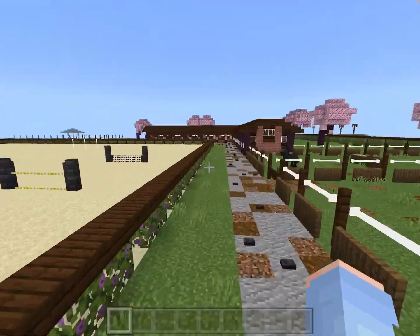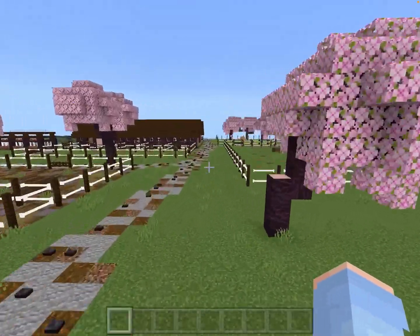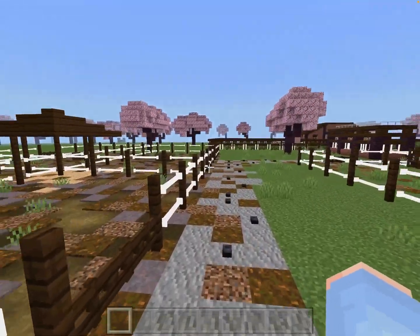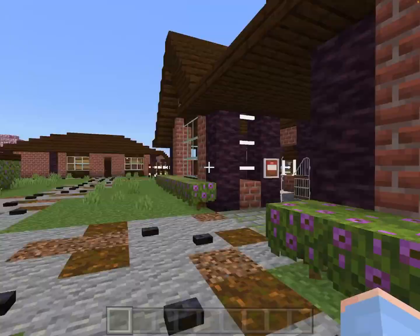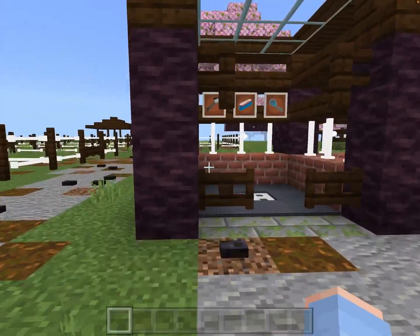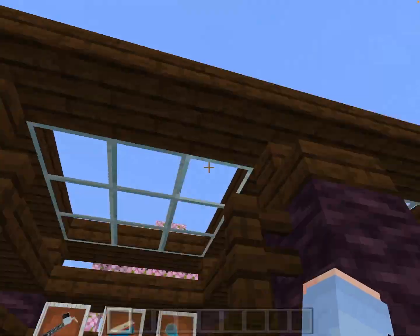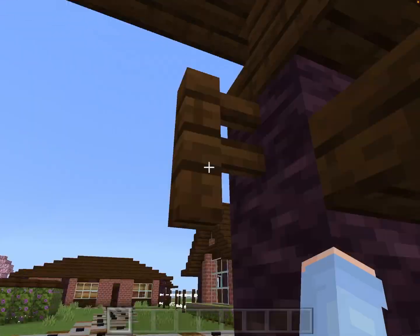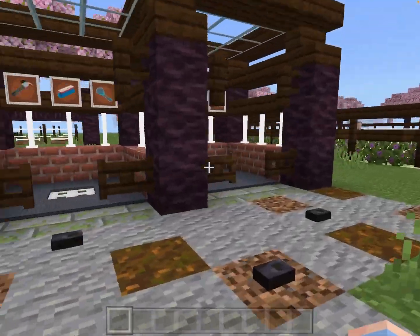Heading this way, outside this barn we have the cross ties. They're pretty simple but have nice little skylights so they're covered in case it's raining. You can always tack up in your stall, but here you can bring them in, hook them up, grab your grooming stuff. It also has a drain in case you need to wash them.